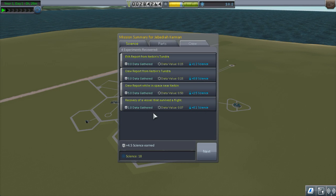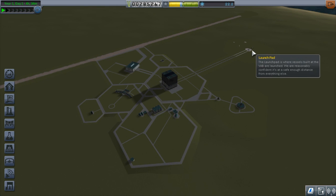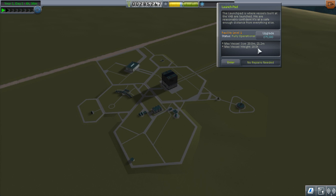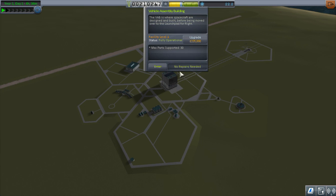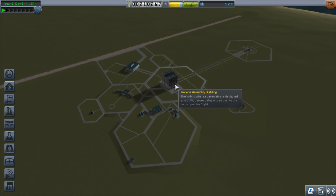We'll send a rocket similar to this one that has science instruments, so I'll see you then. We're actually going to need to upgrade the launch pad — right now we can only do 18 tons. If we upgrade it for 75,000, we can do 140 tons, so that should be helpful. VAB is very expensive to upgrade, so we'll wait to do that. We'll have a part limit, but we'll be okay.